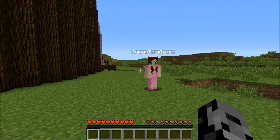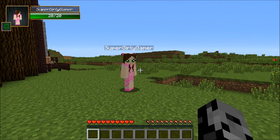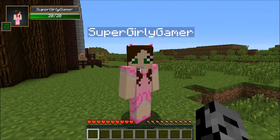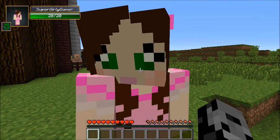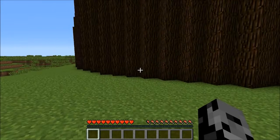Anyways guys, if you're new to the series, what we do is we open tons of lucky blocks, get some awesome stuff, die a lot because they troll us — they're mean blocks — and then we fight some mobs with this stuff. So who are we fighting today? The alien!